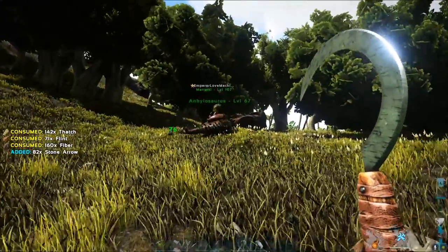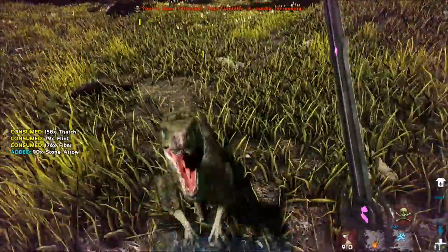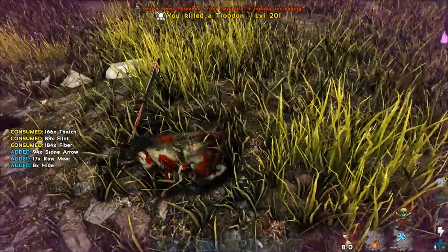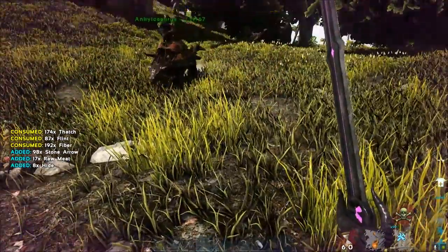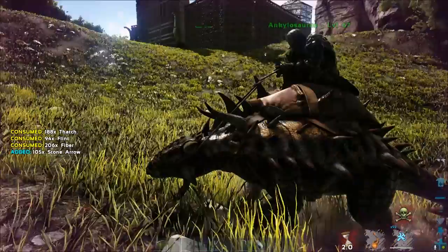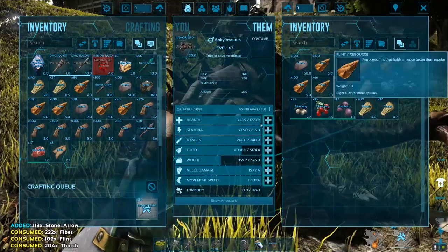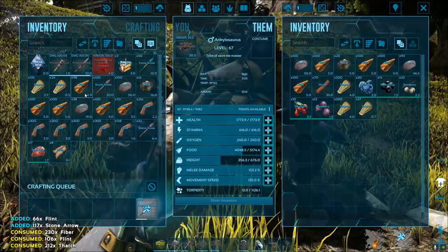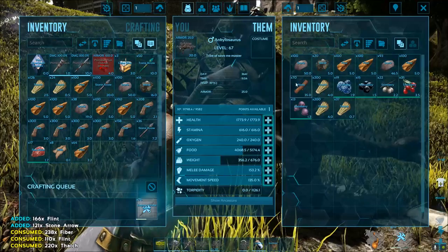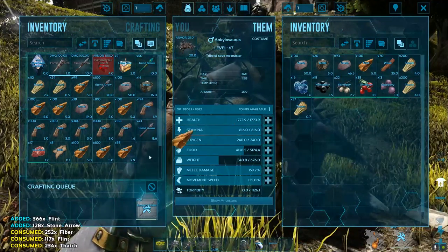I bet flint is all I'm missing. Hey Charlie, your friend came back. I see this. Get some flint. And while you're getting flint, I will tell you how many arrows we need.